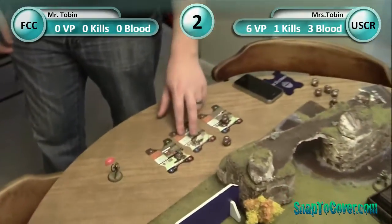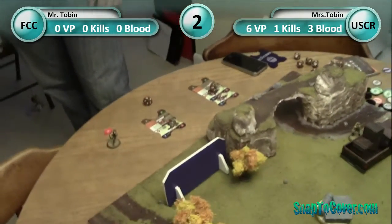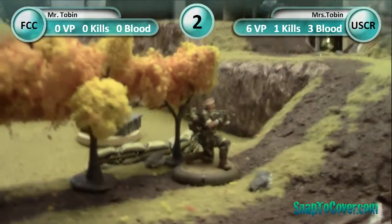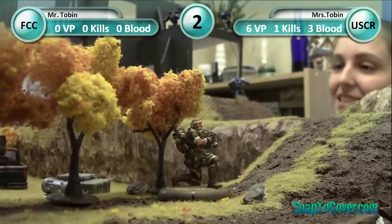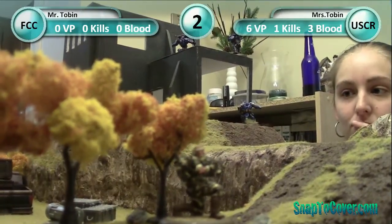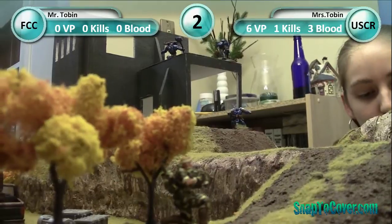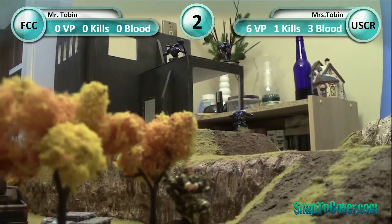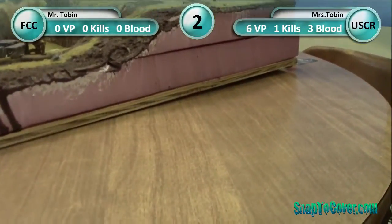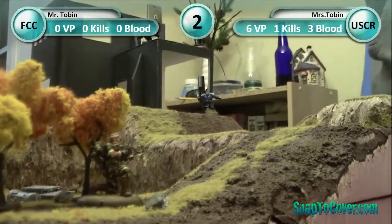My Chem Engineer is going to bind down to my House Member. Monkey Wrench is going to shoot at your Chem Engineer. He's going to get partial cover from the tree, but you're at higher elevation, so those cancel out — straight FN seven. Two attacks per target. I have to get above seven. Five and a three — nothing. All your luck drying up? No it's not.